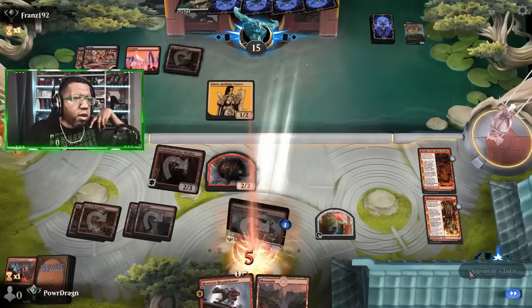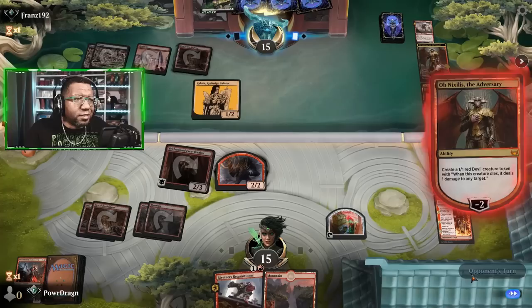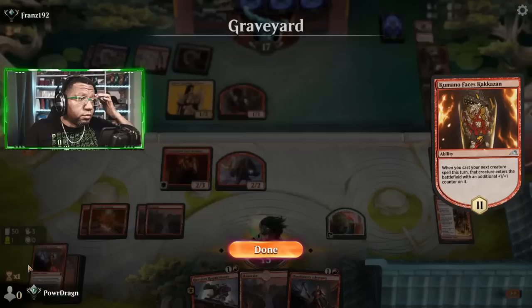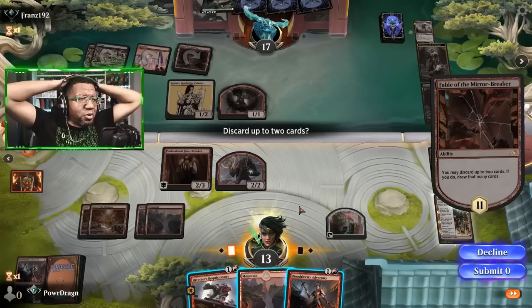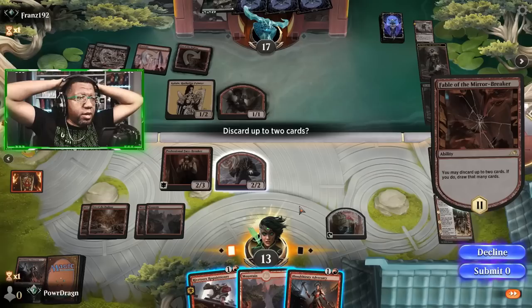They decided it's worth it now, so we're going to go to 15. They have a kill spell for our facebreaker? No — they're going ham on Obnoxilus. I'm not afraid of any of that. Make a 1/1 — decline. Go ahead, plead for mercy. We don't have any burn spells in the yard. How? Opponent has a blocker. How do we want to go about this? We can activate, we can pump. This is not cool. I guess it's got to be zero.